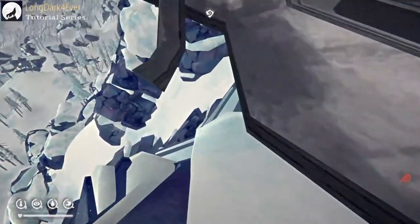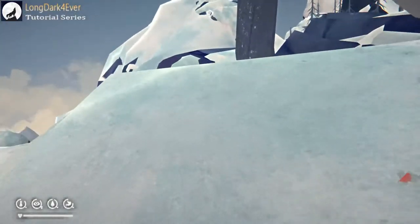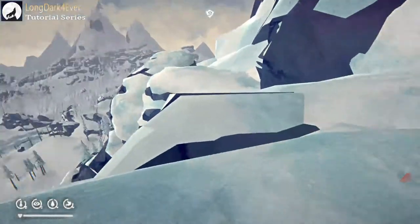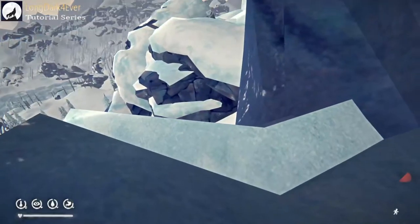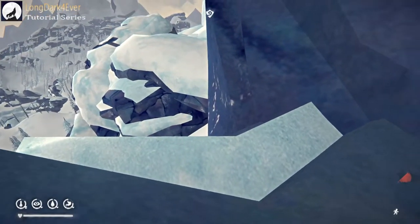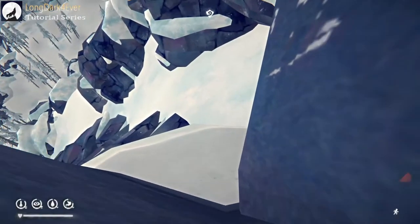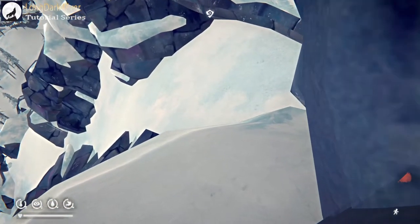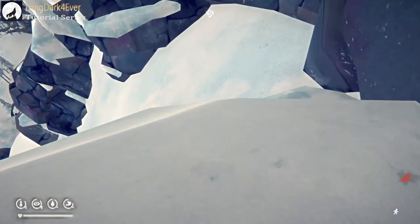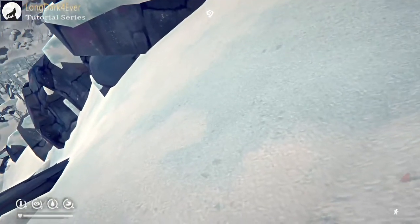You're going to go down this way, come up this way, and then come down here. Now there's a trick to going down here — it's better if you crouch. You have better grip and you won't hurt yourself as much if you crouch and go down. You're going to come over here and you'll come out to this slope.